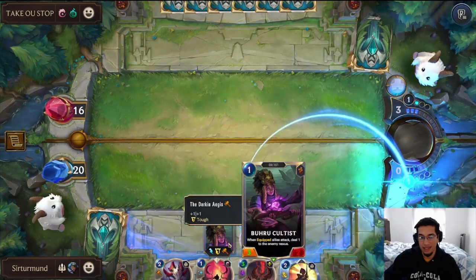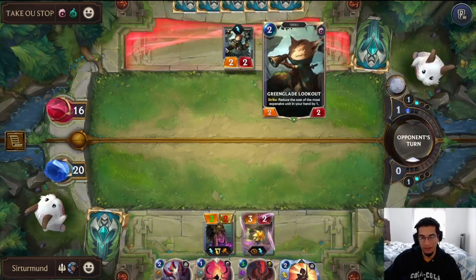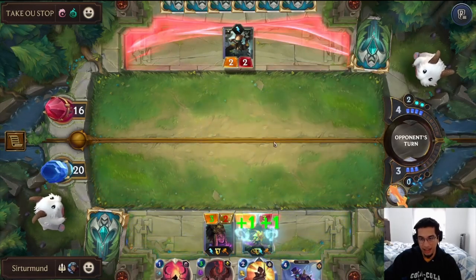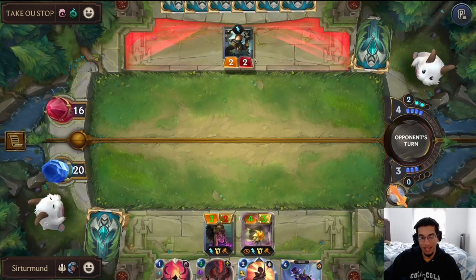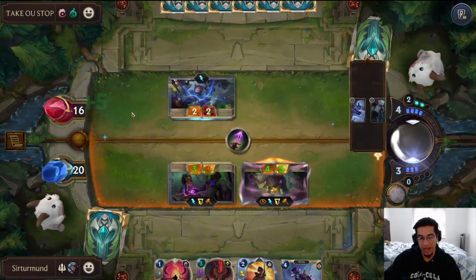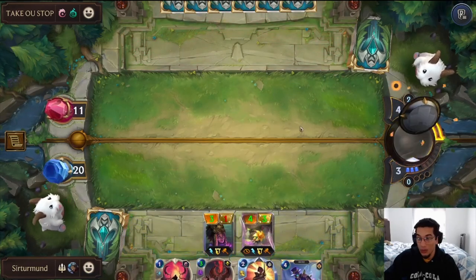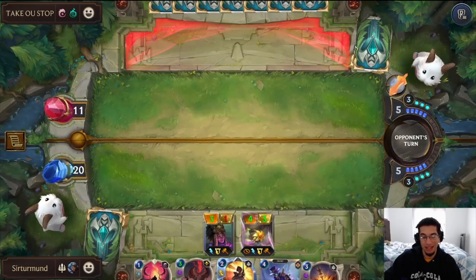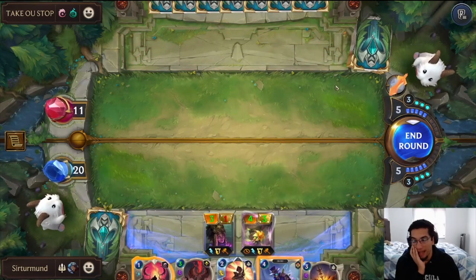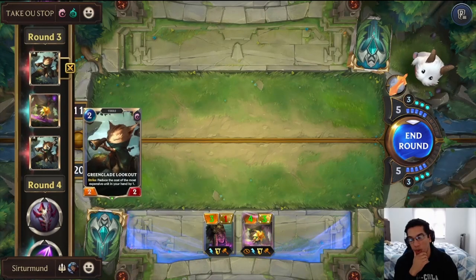I'm wondering why the opponent didn't block last turn if they were going to open attack this whole time — the opponent took an extra three damage for no reason. I'm going to put the Darkin Ages here to push five more damage. I'll attack with the Buru again. The opponent plays something, and I'm guessing they have access to the Hydro Bind. It's possible the opponent has double Hydro Bind with each one discounted to six. I need to think about whether to pass and then push eight damage next turn.